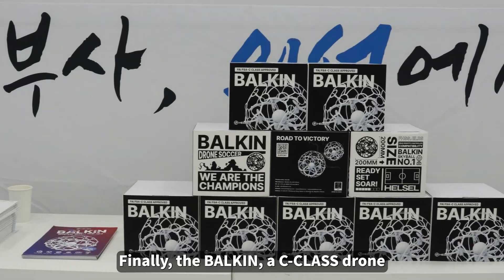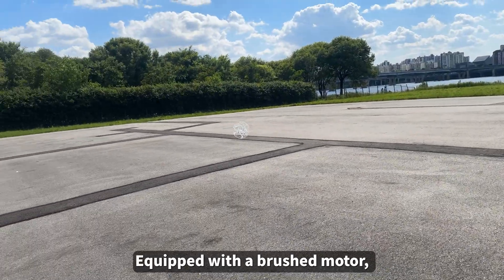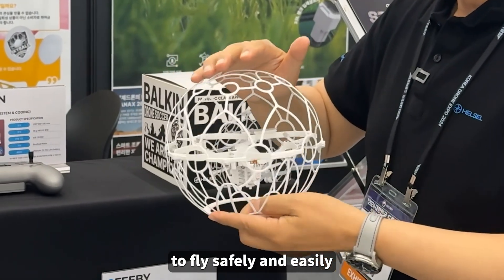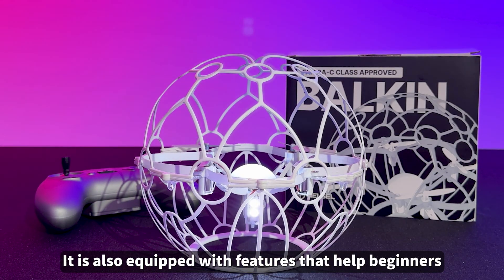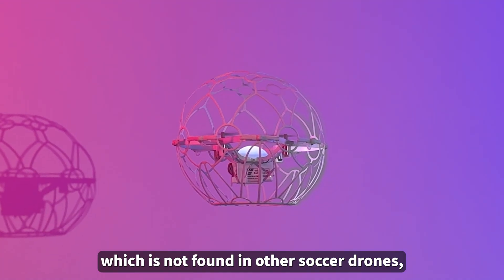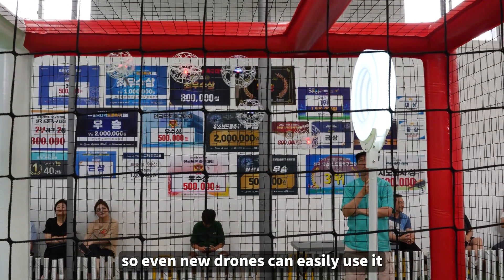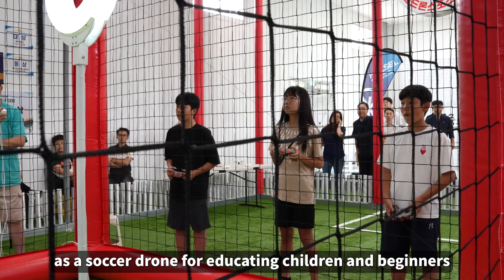Finally, the Balkin, a C-class drone, is the smallest at 20 cm. Equipped with a brushed motor, it is designed to allow beginners to fly safely and easily. It is also equipped with features that help beginners, such as altitude maintenance mode, which is not found in other soccer drones, so even new pilots can easily use it. This is why it is gaining great attention as a soccer drone for educating children and beginners.